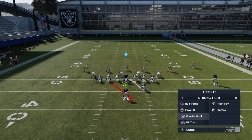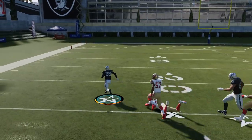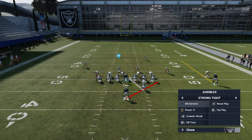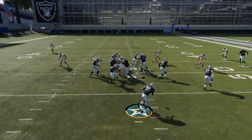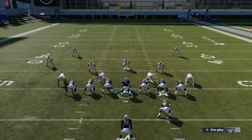In a play like this where you have a box safety right in that area, you're going to go to the counter weak as your next play. If you can make a defender miss, there's really nothing over there, and most times your opponent is going to be looking for the stretch. Any time you have a gap on the left side, the toss might be the better play — the blocking fullback does a better job getting out in front of it.